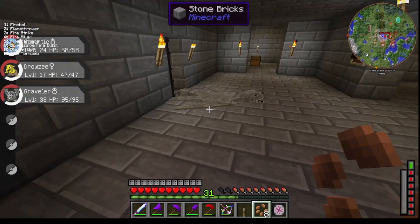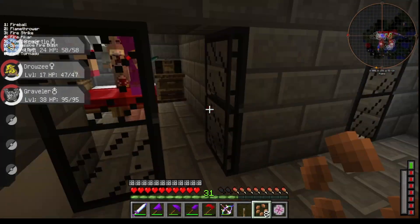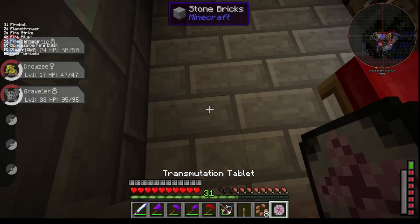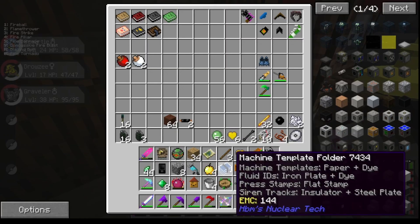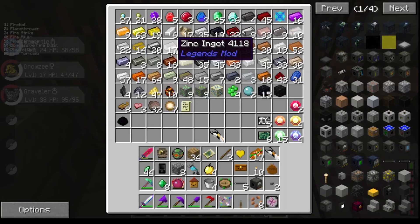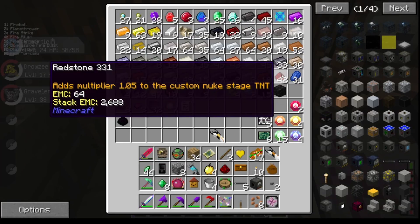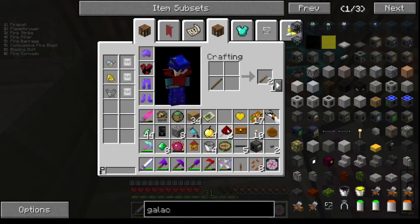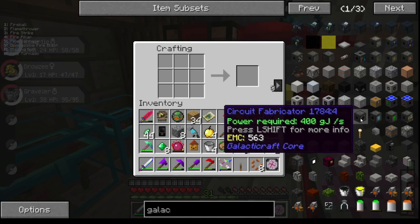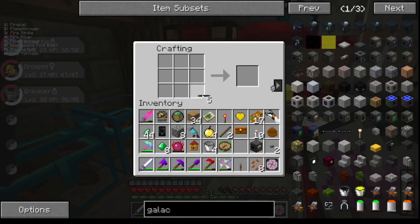If we take a piece of redstone, what do I not need? Just put some manufacturing blueprints and put a piece of redstone like this. Boom! We can make ourselves a circuit fabricator.